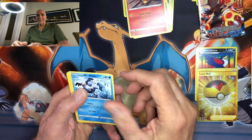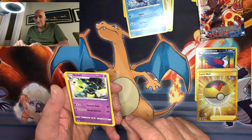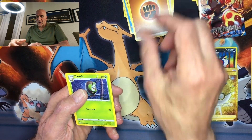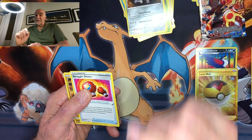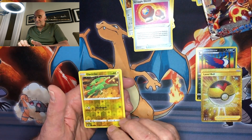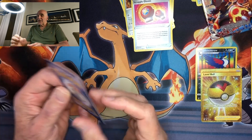Mr. Mime. I hate mimes — who doesn't hate mimes? Gallade. Energy. Dartrix. Clang. Struggle Gloves — and the reason for struggle gloves is because this pack is struggling. And here's our best one: Lektrike.